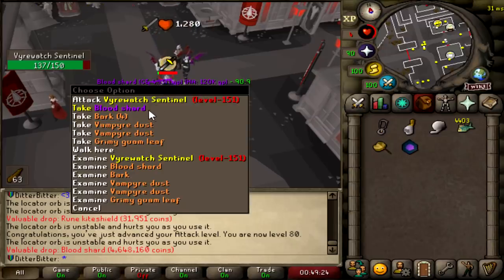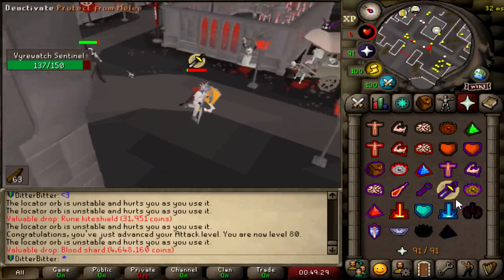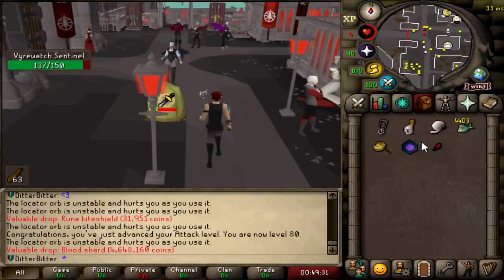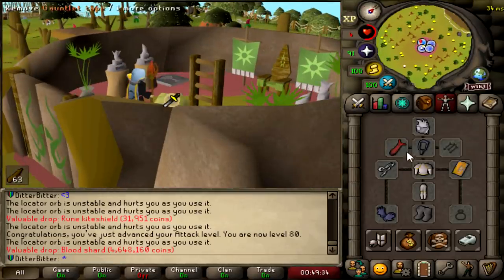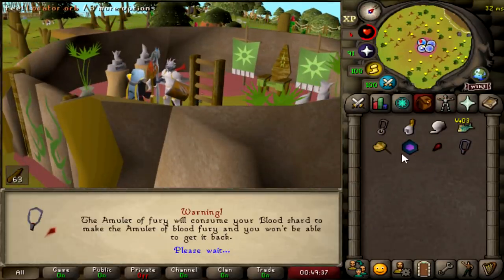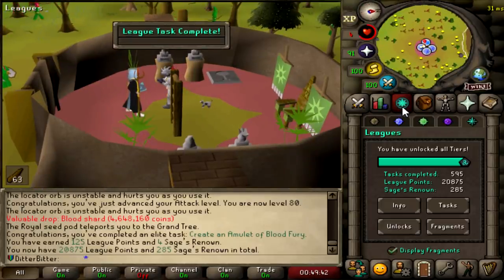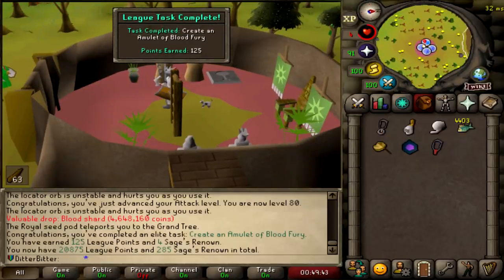1,500 Firewatch Sentinels killed — my fan almost just fell over, that is not good. But I just got myself a blood shard. I can make myself another fury if I don't want to waste the charges, but I just want the points. Consuming that should get 125 league points. 20,875.